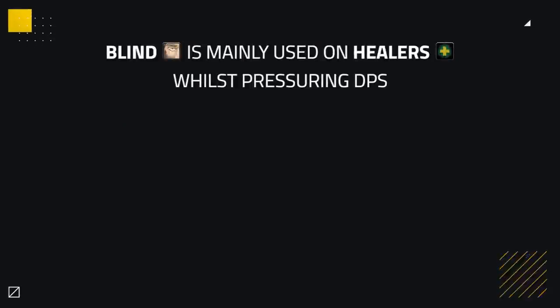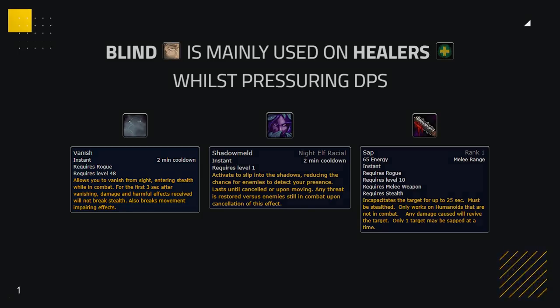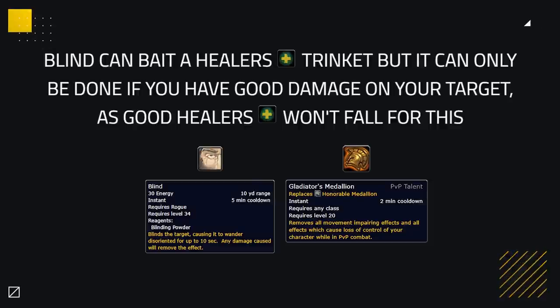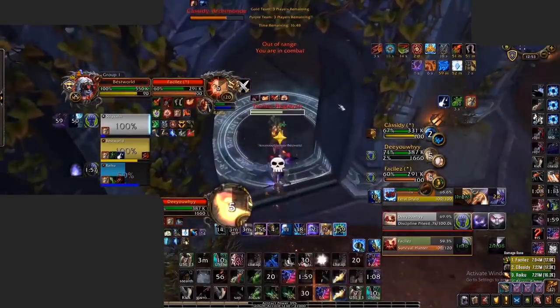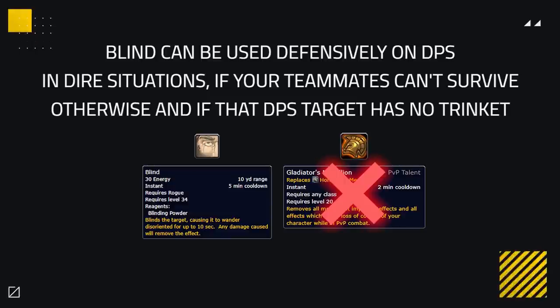As for Blind, this is mainly used on enemy healers whilst you create pressure on DPS targets. Make sure you have Vanish or Shadow Meld ready during this so you can follow up with a Sap to create even more crowd control. This long crowd control chain will most likely force an enemy healer's trinket or big defensive cooldowns for your kill target to survive. If they are unable to trinket or have big defensive cooldowns, you can easily take them down with good pressure. You could use Blind to bait out a healer's trinket, but only if you have damage on your target, otherwise good healers won't be fooled.